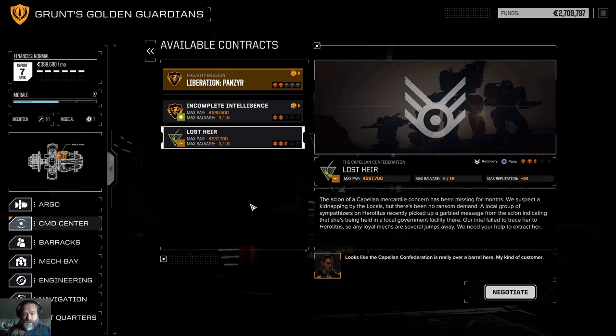My next local contract is Lost Air. A scion of a Capellan mercantile concern has been missing for months. We suspect kidnapping by the locals, but there's been no ransom demand. A local group of sympathizers picked up a garbled message from the scion indicating she's being held in a local government facility. Our intel failed to trace her, our annual mechs are several jumps away — we need your help to extract her. Good money. It's a two and a half skull — let's see if I can pull it off.